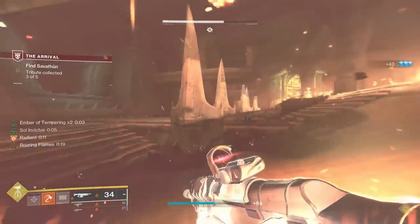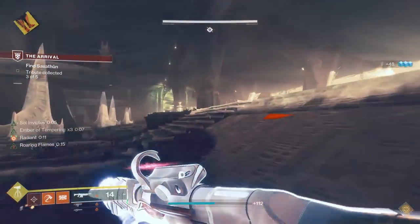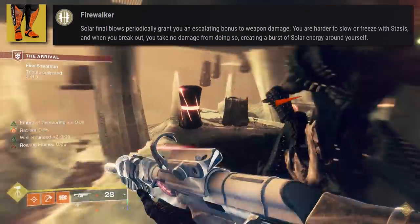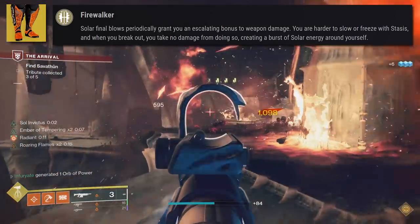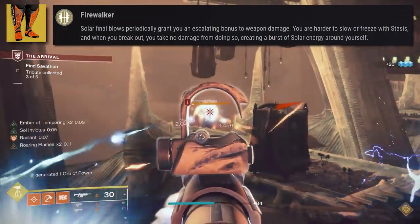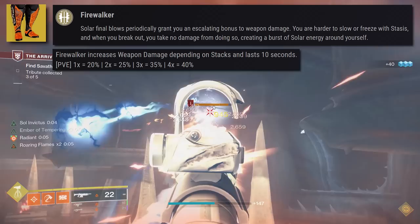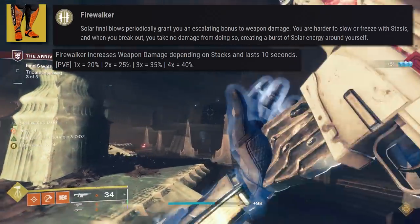For our exotic armor, we settled on the best option to buff Merciless's damage, and that is, of course, Path of Burning Steps. It comes with the trait Fire Walker, where Solar Final Blows periodically grant you an escalating bonus to weapon damage. You're also harder to slow or freeze with Stasis, and when you break out, you take no damage from doing so, creating a burst of solar energy around yourself. The main benefit here is the damage buff — it stacks up to four times, and at four stacks, you gain a whopping 40% increase to weapon damage. This is as high as empowering buffs can get, so there's really no better option.